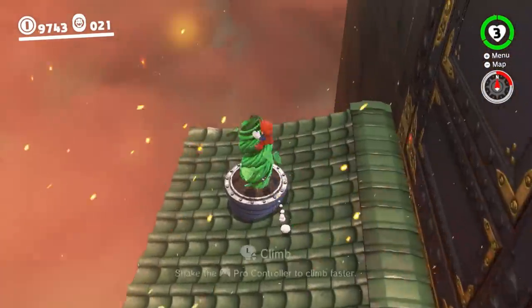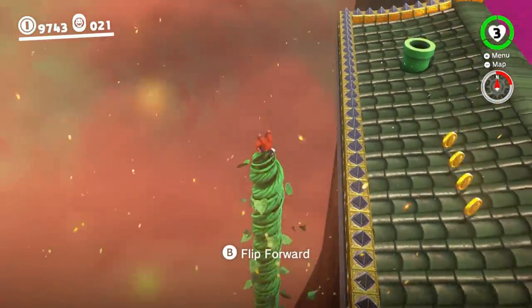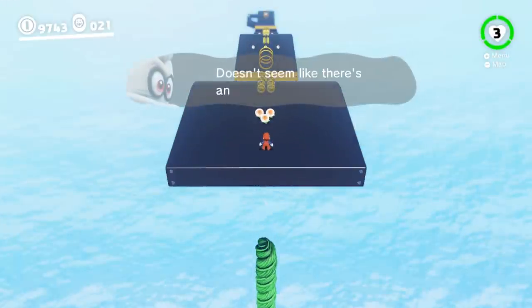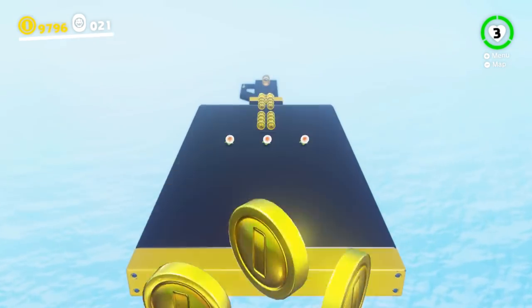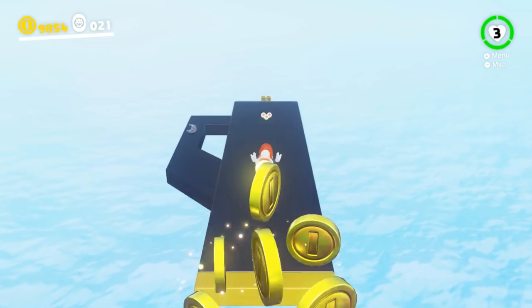Then you're going to hop on the vine here and let it take you up. This is actually what takes the most time — constantly waiting for this vine to take you up. I wish you could skip this little cutscene of going up the vine, but you cannot skip it. Now what's really important here is don't push anything. Don't touch the joystick at all. Just throw your hat, and Mario will run automatically. Then jump at the right time and you can actually get coins. You actually want to get these flowers, but don't push the joystick, because then Mario will run all over the place.